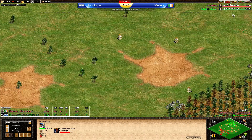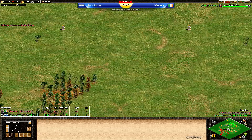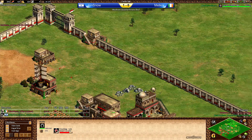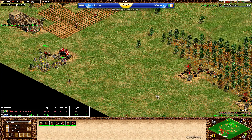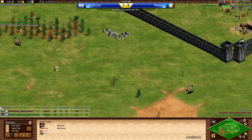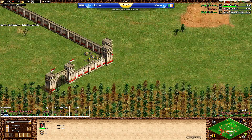Relics more or less in the middle — three here, close to extra gold, extra stone, another extra gold on the left-hand side, and two more relics. Malkor at home with the stable up, going with the market and stables, no Blacksmith — probably doesn't need it. Not a really nice main gold but he's got seven villagers on that. Looks like he wants to go aggressive with double lumber camp on the right-hand side. The scout's out — did Jon Snow lose a scout? I don't see it yet.